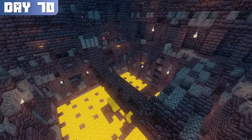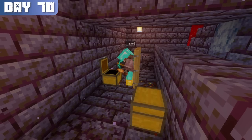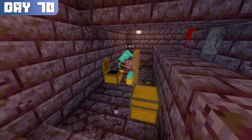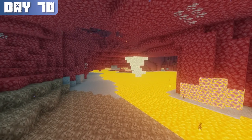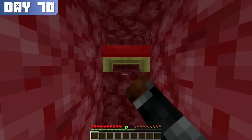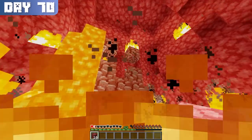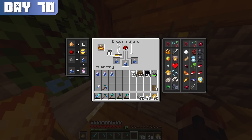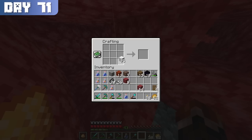There were three ways I could go about acquiring netherite. The first was looting bastions, but I didn't want to swim around aimlessly hoping to find bastions stocked with ancient debris, so I discarded that idea. The next two possibilities were bed mining and strip mining. I had successfully done bed mining in the past — that's when you place and explode a bed in the nether — so I decided to go with that option. I brewed some fire resistance potions, crafted some beds, and headed to the nether to start day 71.